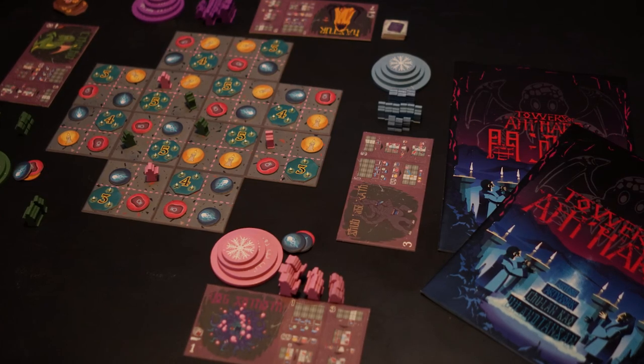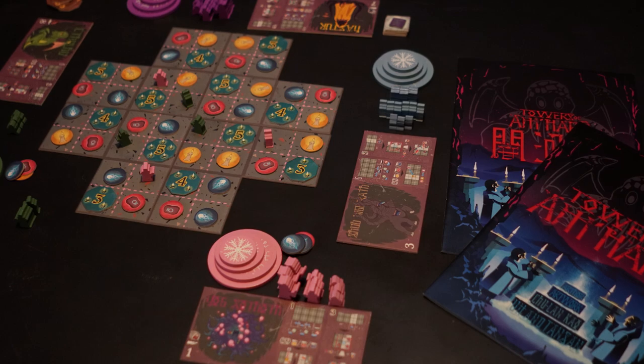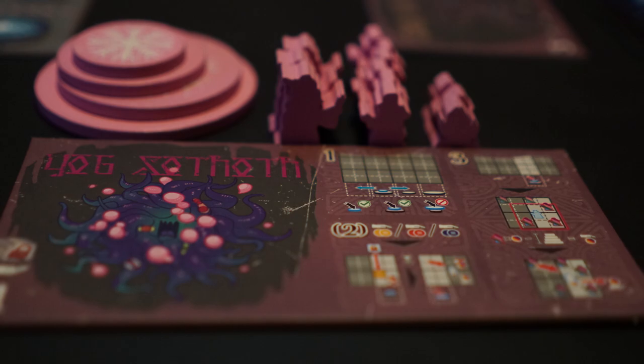Hey guys, welcome back to the Unfiltered Gamer board game review. Today's game up on the tabletop is called Towers of Amharb, by Modius Game Design. It plays two to four players, takes 30 to 45 minutes, and is for ages 14 and up. In the game, you're basically playing as a sect of cultists trying to awaken their favorite old one.